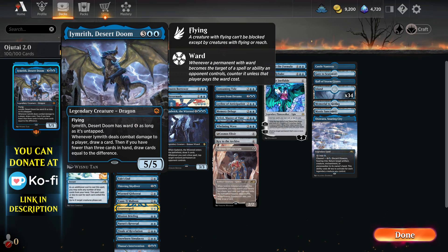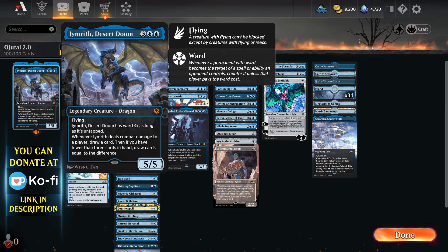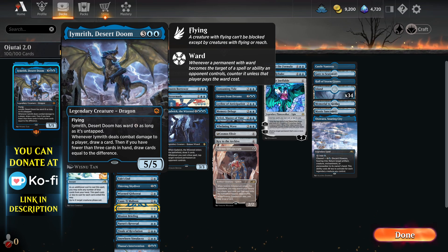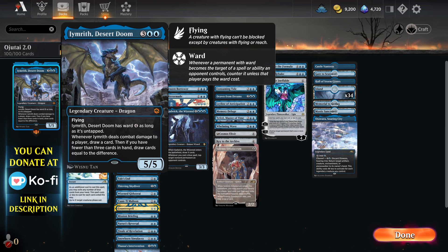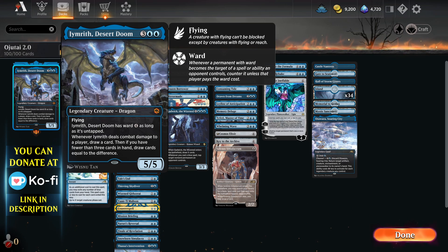However, Imrith has the ability to draw one to three cards depending on how many cards are in your hand. If you've got no cards in hand and he hits, you'll draw three. It's a really powerful card — you can draw up to three cards. Ojatai only gets you one. You could say one is better than the other, but I think they're pretty even. Both have the same stats: five-five flying for five.